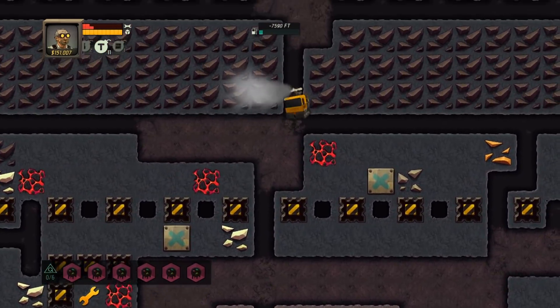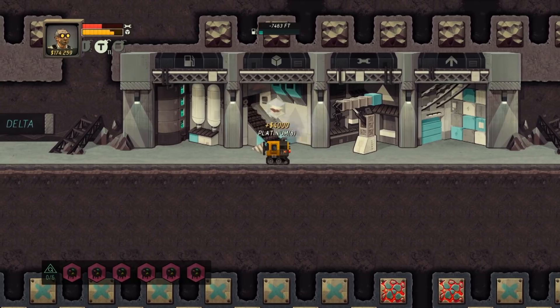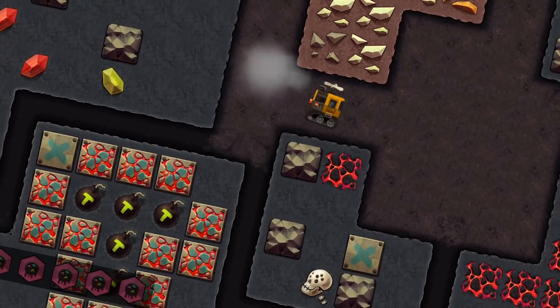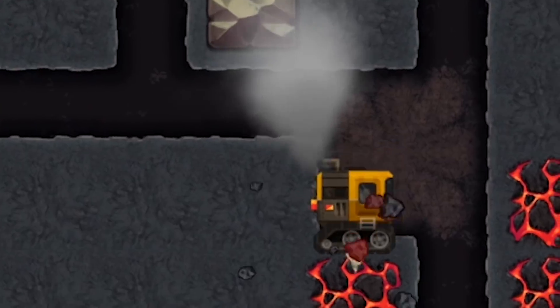My first trip down and I'm already running out of fuel. I didn't even go that far down. So we're going from $170,000 all the way up to $411,000, just from a short little trip down. What do you think the alien skull is worth? $2,500. I've found those before.